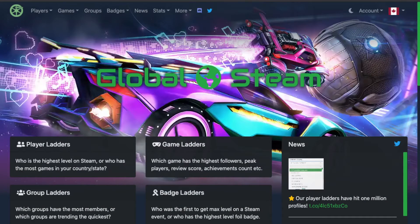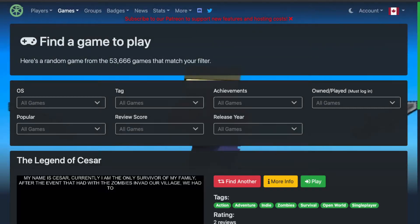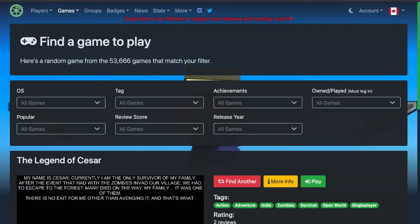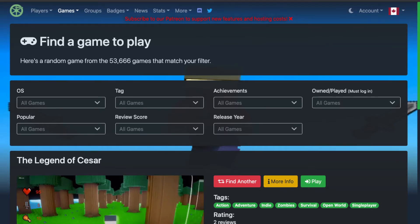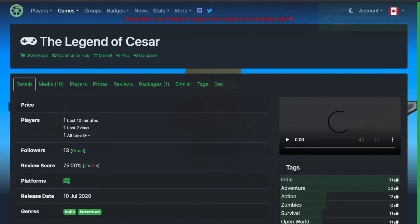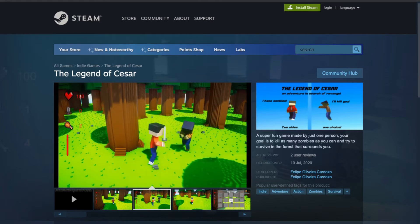Welcome back. Let's pick another random Steam game and review their game page in under five minutes. We go to Global Steam Random Game — Legend of Caesar. It's very Minecraft-esque, so let's go to More Info and start looking at the page. This is a somewhat recent game that came out in July of last year, 2020.